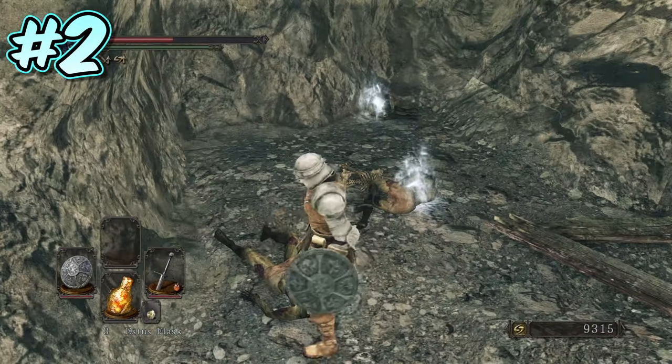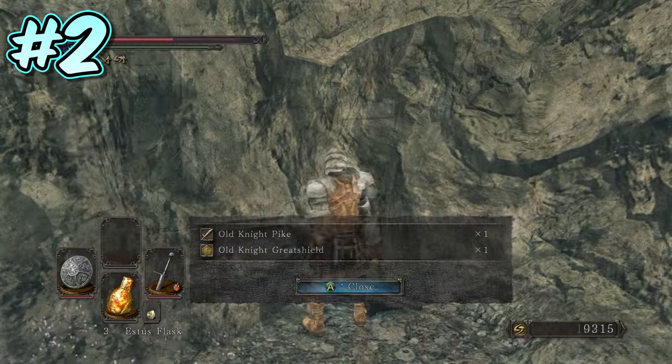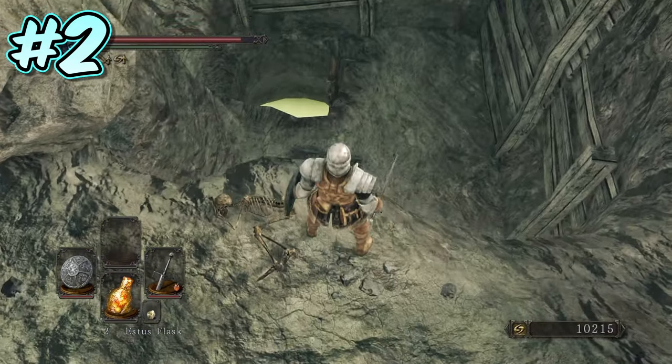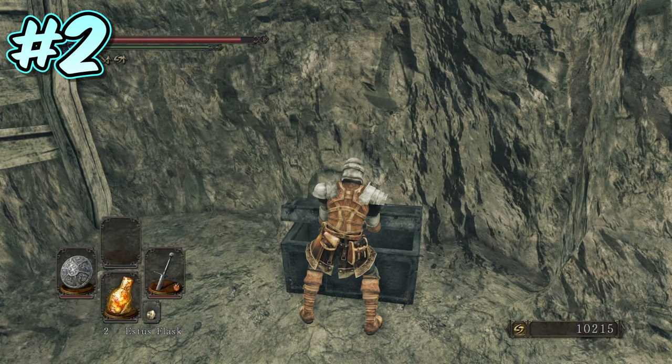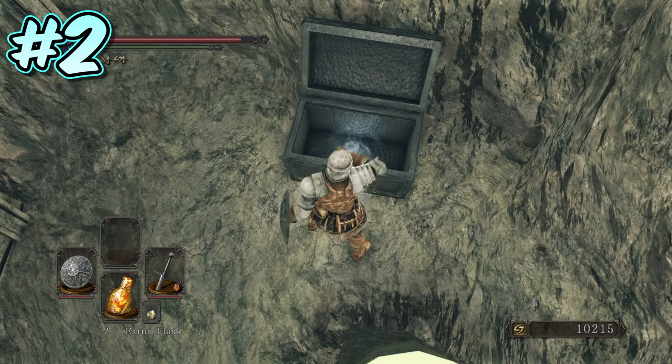This allows you to access an area containing a torch, soul of a lost undead, the old knight pike, old knight great shield, a radiant life gem, and a smooth and silky stone. If you then return to the original area where the first boarded-up wall was, you can take the other path and drop down to a chest containing a poisoned stone and a rotten pine resin. This chest can be accessed by traversing the poison mist below ground, but this way saves having to spend too long down there.